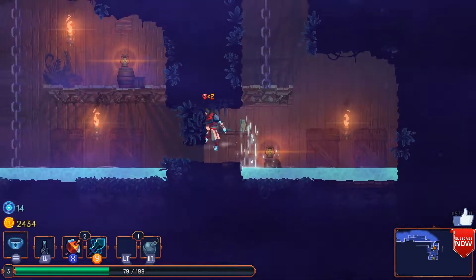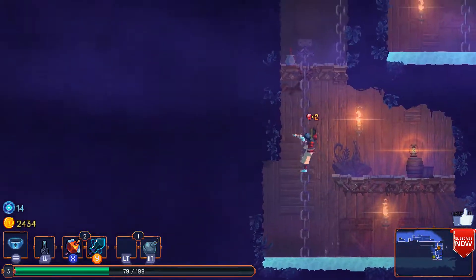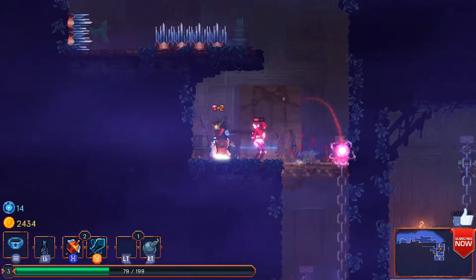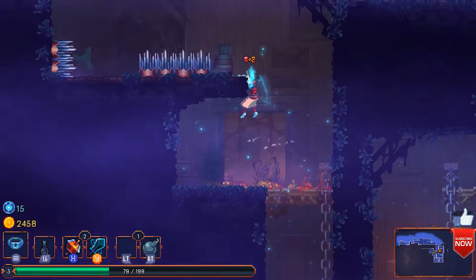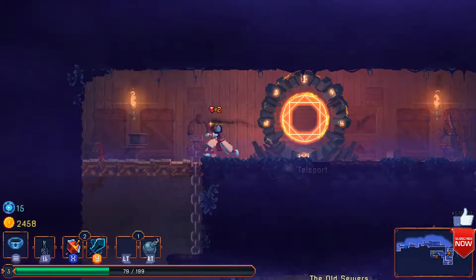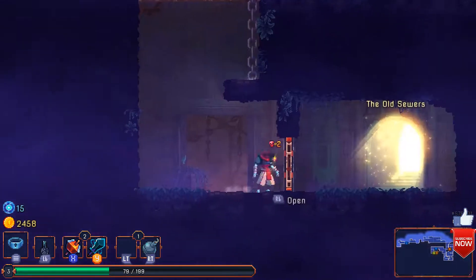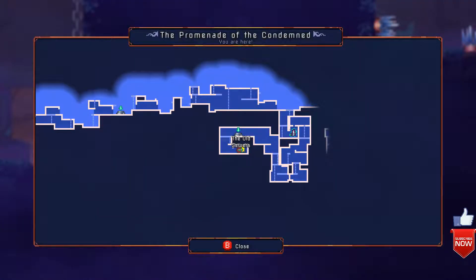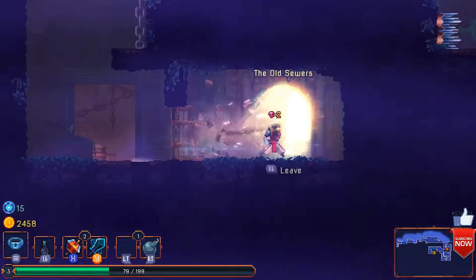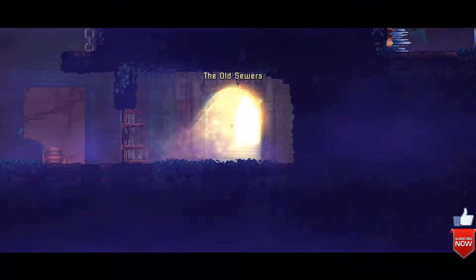Right, let's go — oh, we can go up that way. I didn't see this little passage here. Just watch out for these spikes — the hitbox on the spikes is a bit weird. So the old sewers, eh? Actually, do you know what, let's just go for it — let's go down to the old sewers.